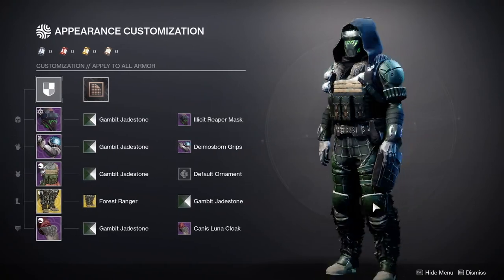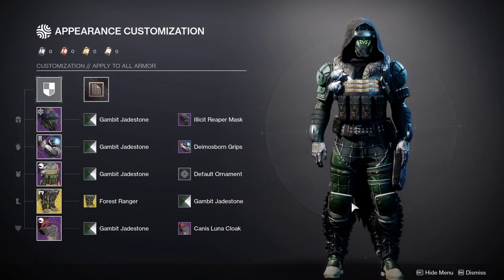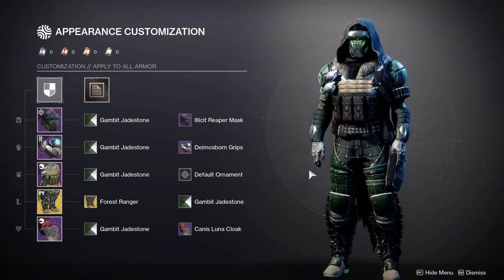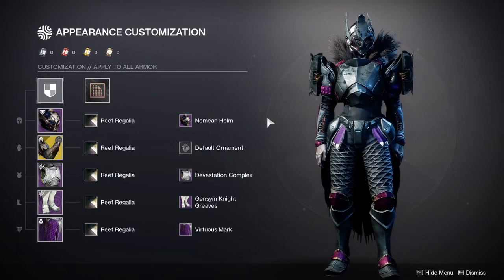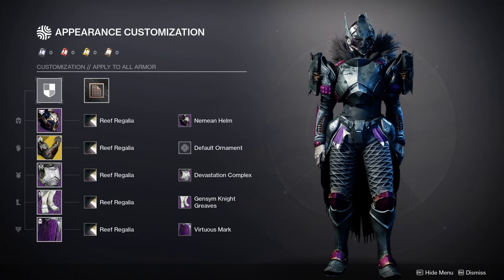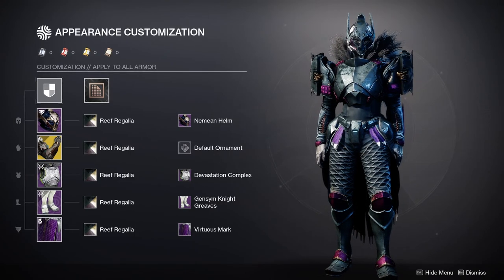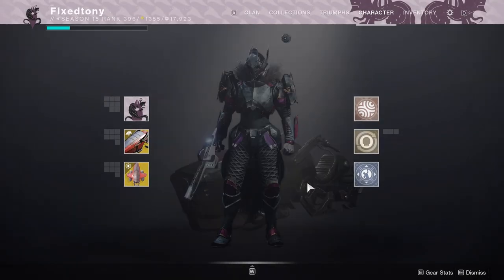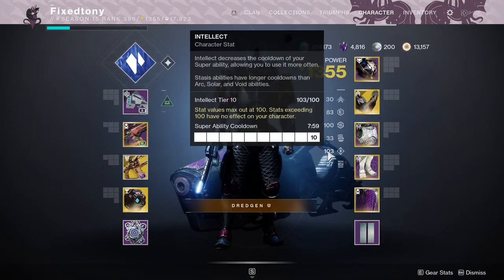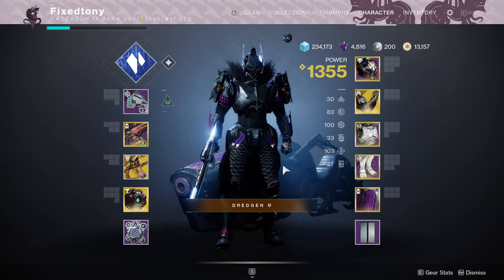I kind of hate how good this looks because now I want this look on my Hunter all the time. Anyway, let's move on to the Titan. For the Titan we have Seidon's Ramparts — probably one of my favorite exotics in PvP, just because a free wall that you can shoot through is amazing. I didn't really have a theme for this one, but this is actually a real build I use in PvP.